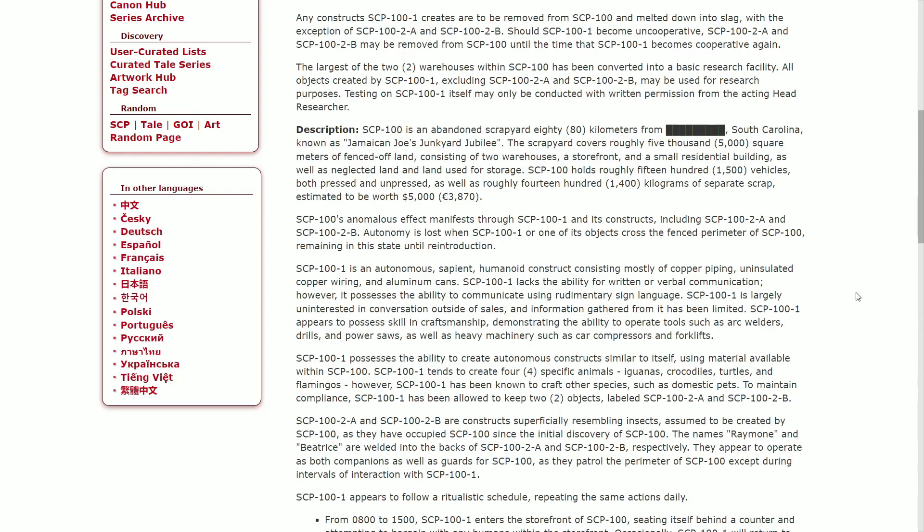SCP-100 holds roughly 1,500 vehicles, both pressed and unpressed, as well as roughly 1,400 kilograms of separate scrap, estimated to be worth five thousand dollars — approximately three thousand eight hundred seventy pounds. SCP-100's anomalous effect manifests in SCP-101 as constructs, including 102-A and 102-B.